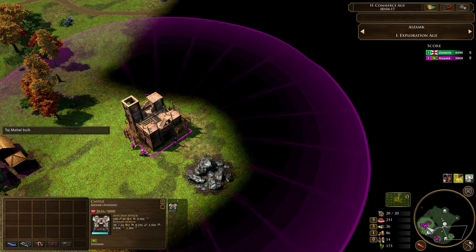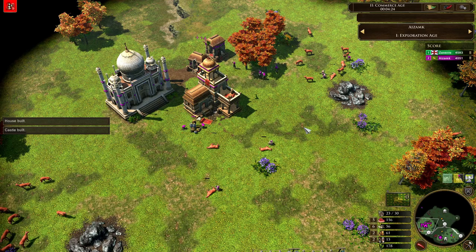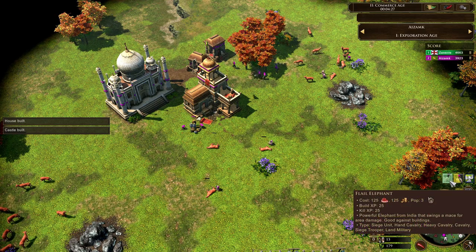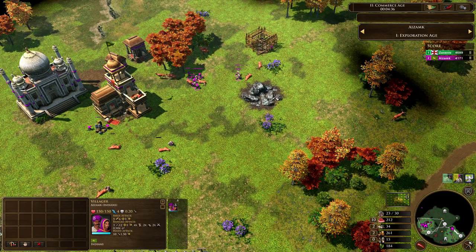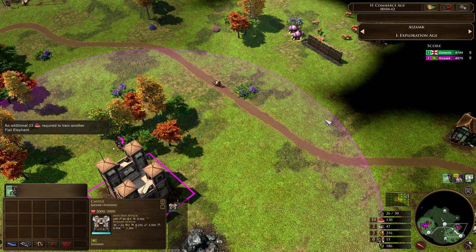Inside the Indian castle you've got your siege options — things like your siege elephants as well as your flail elephants. I'm curious. So we're going to be seeing some flails. I don't actually know what they cost, but we see Azamk gathering up his huge chest of coins. They are incredibly expensive: 125 food, 125 coin. So that explains what he's going to be doing with the 500 coin he got from his age up. All the villagers are on food rather, with the exception of just two that are on wood — the ones that went to build the forward base.